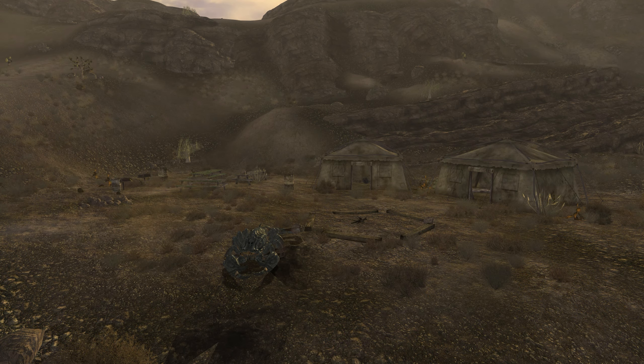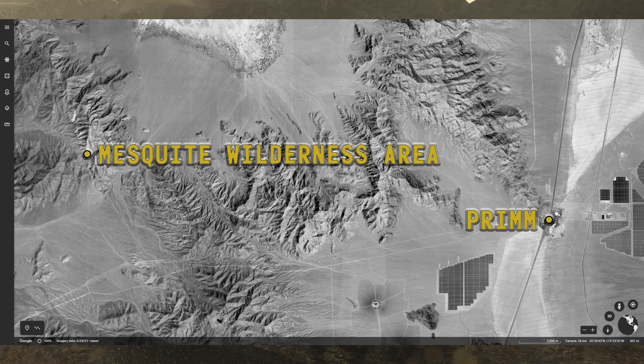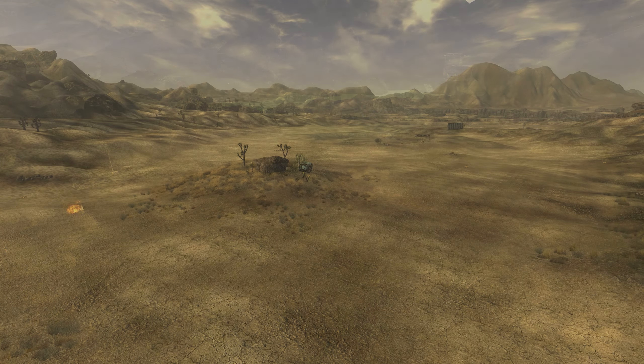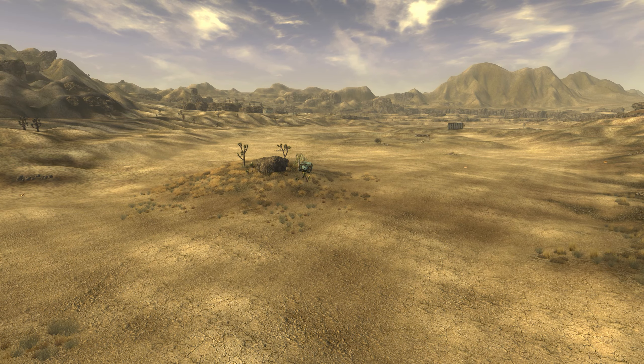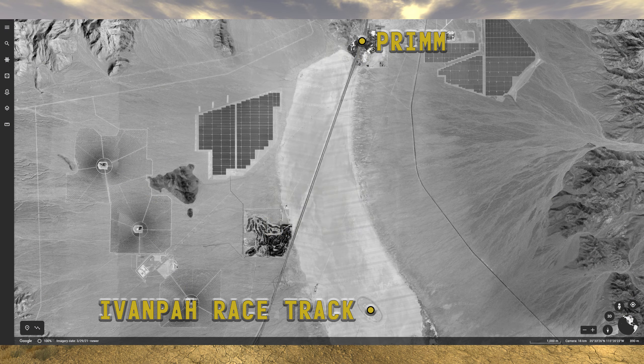The Mesquite Mountains Campsite and Mesquite Mountain Crater, found southwest of Prim in-game, are likely representations of the real-world Mesquite Wilderness Area, 14 miles west of real Prim. The Ivanpah dry lakebed, found south of Prim in-game, is also found south of Prim in the real world, and both have an old racetrack on them.